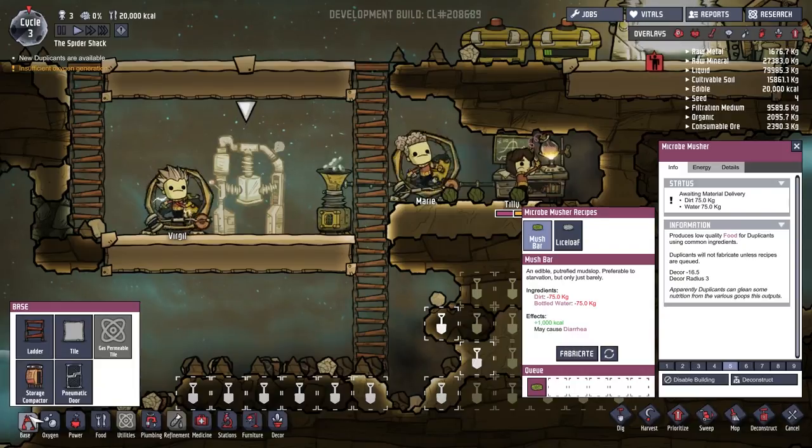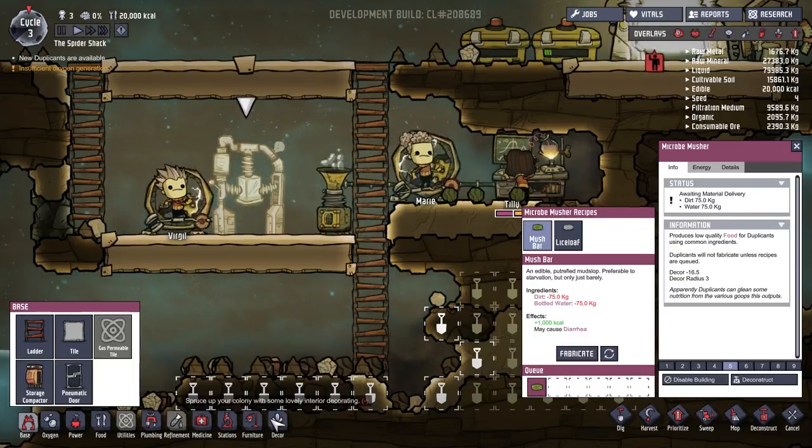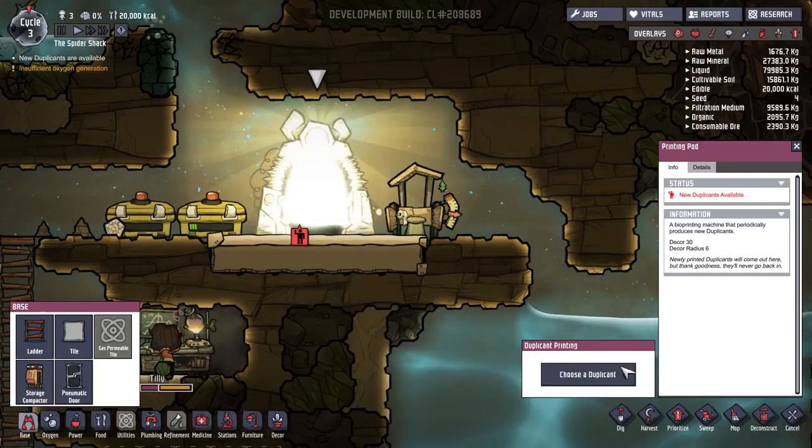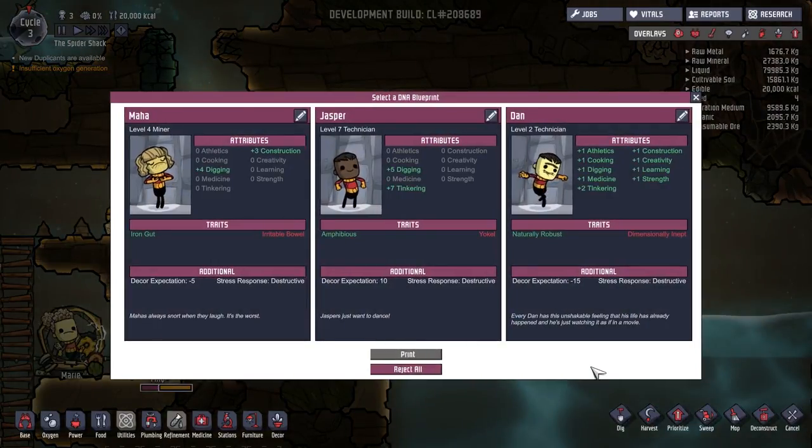Power's doing okay. New duplicates available? New person! Yes! Okay, so we can choose from Maha, Jasper, or Dan. Digging and construction, digging and tinkering, or kind of a jack-of-all-trades. So he doesn't expect anything to look pretty. He's naturally robust.